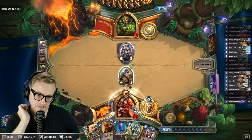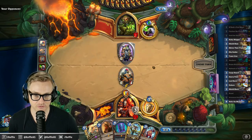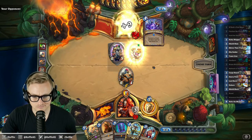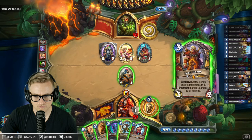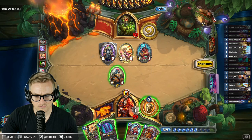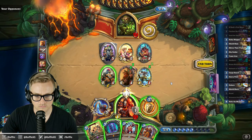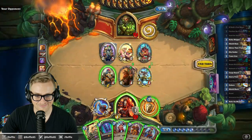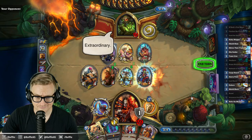What this allows me to do is next turn I can go Bran, get two weapons off of the First Mate, and get two Juggernauts off of the Rokara. Who knows what secrets will come up? Let's see them jugs! Beautiful.